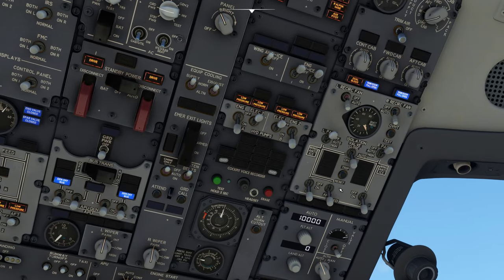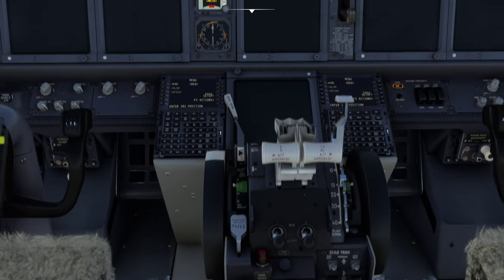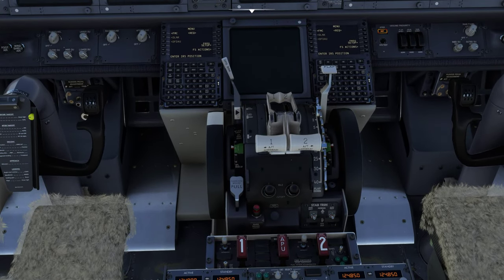What we're going to do is click on APU bleed. I'm going to go back over to here, click on right engine and then these three down the bottom. Then I'm going to go all the way down to here — to save me from having to look up and down, I'm just going to turn these two switches on.